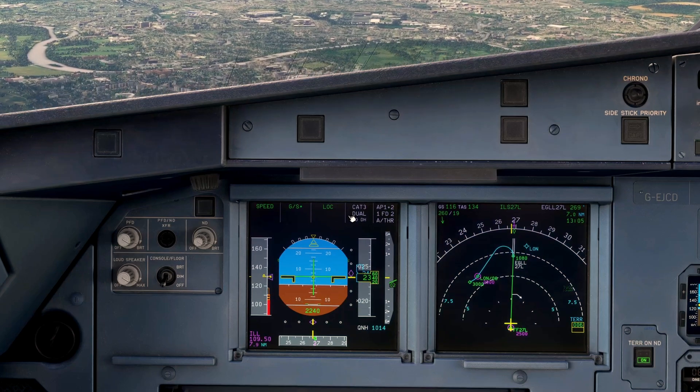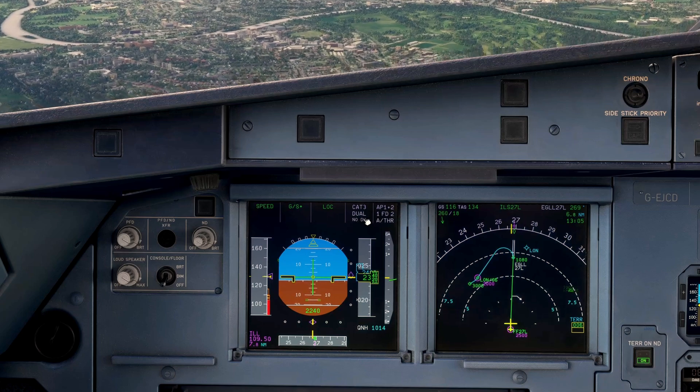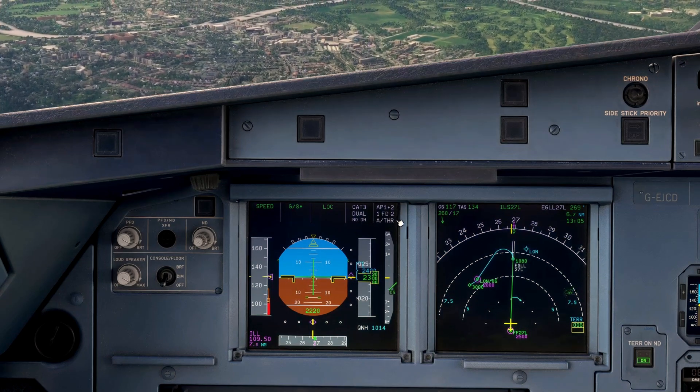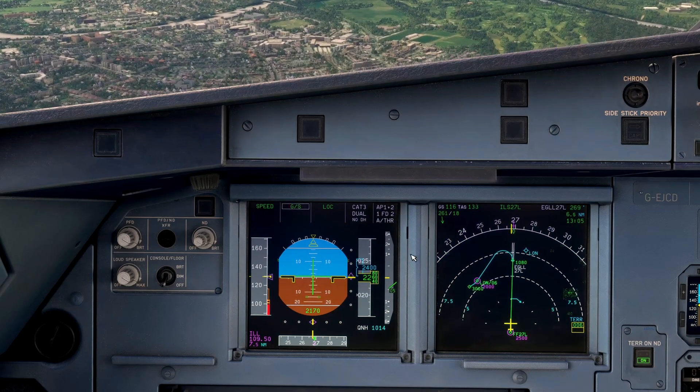We've got our Approach Capabilities here — we're CAT 3, dual, and we've got our Decision Height displayed at the bottom. It can be Minimum Descent Altitude as well. In terms of Autoflight Status, we've got both Autopilots selected, both Flight Directors, and the Autothrottle on at the moment.